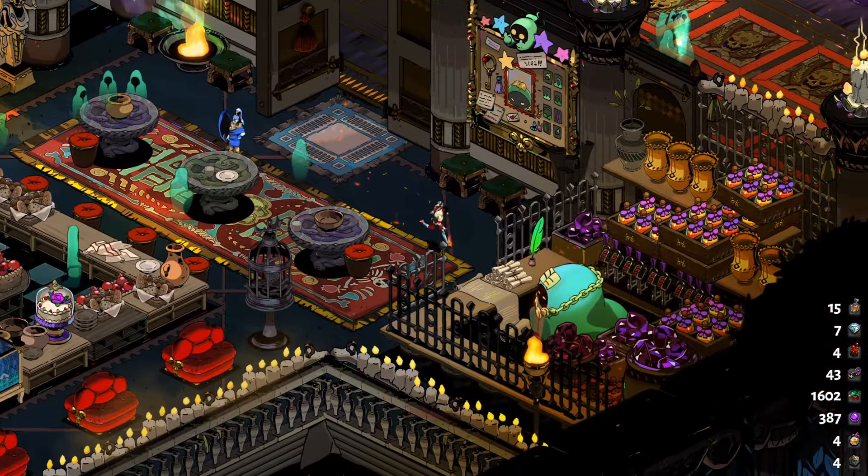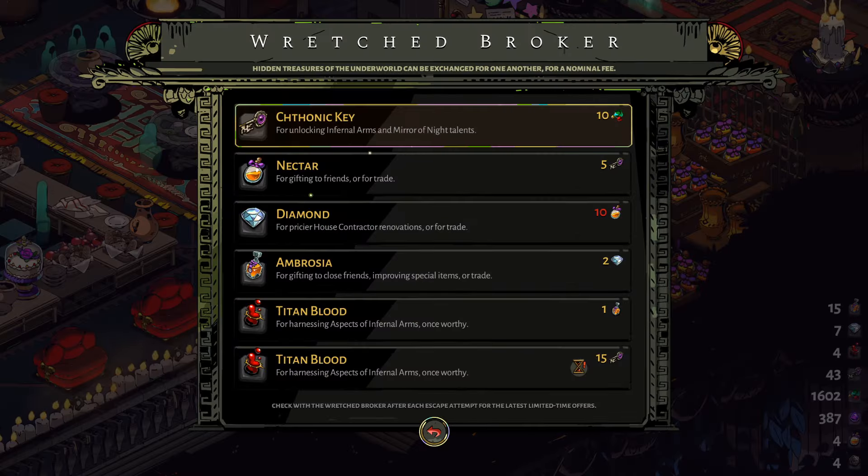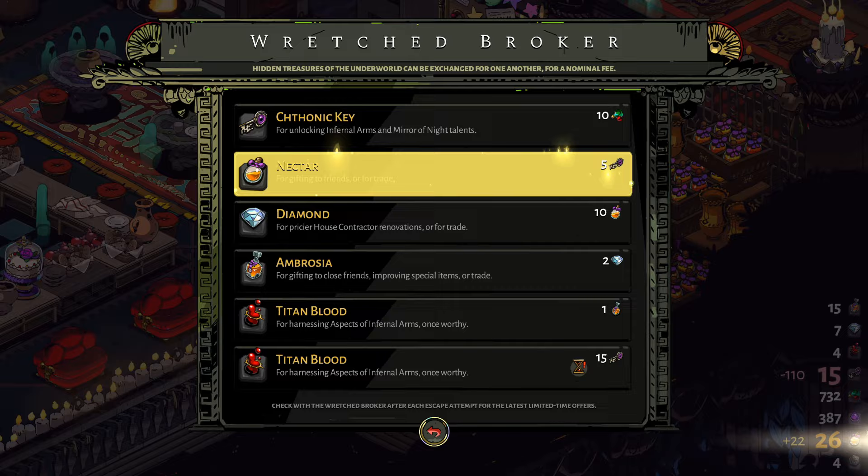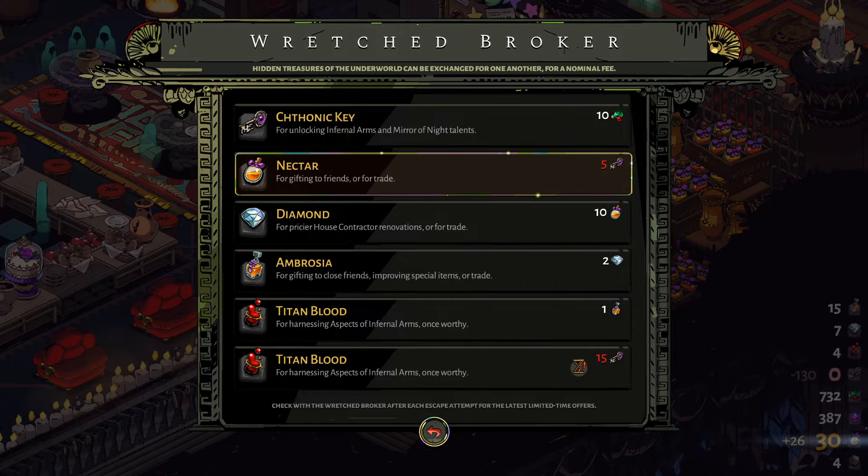To get Chthonic keys and nectar, it's best to farm gems and then go to the wretched broker to trade gems for Chthonic keys, then use those to trade for nectar. This is the fastest way to get them, and I recommend not bothering to farm them during runs — only farm gems, because you can farm gems much faster than keys and nectar.